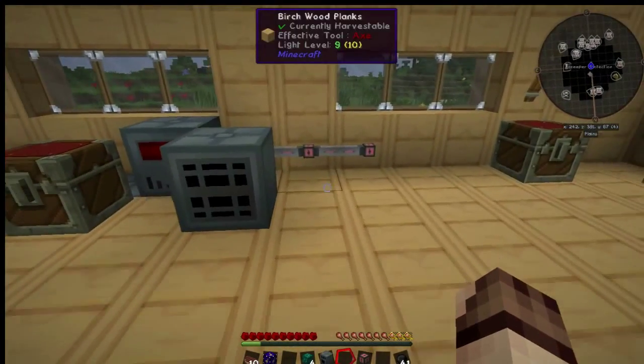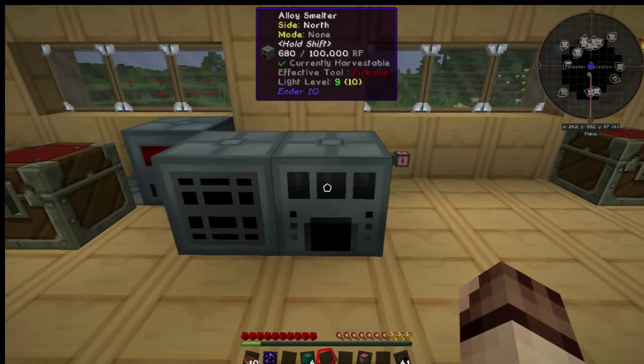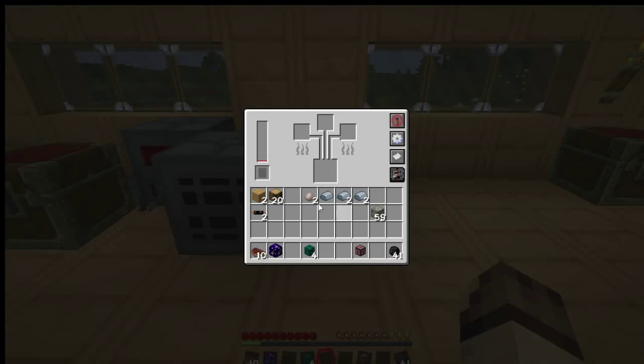Here we go — we have two iron ingots from the one iron ore. Another cool feature of Ender IO is that you can automatically output to various sides. Clicking the configure button — the little cog — and holding it will rotate the item. Clicking the left mouse button changes the mode: pull, push, push and pull, disable, and none. None is the default, which lets you pipe things in. Pull will pull items out of the connected inventory.